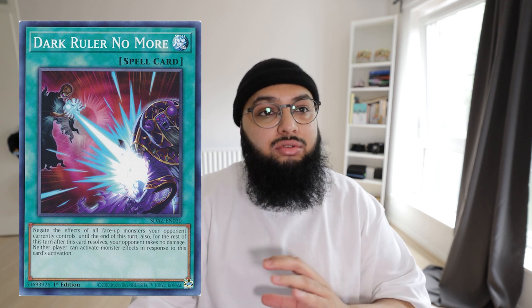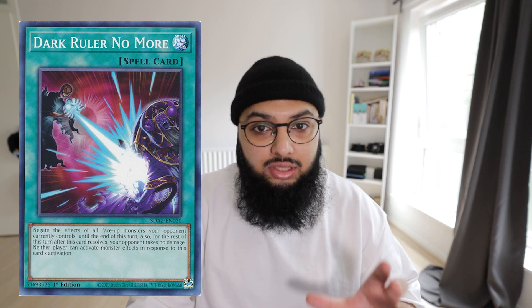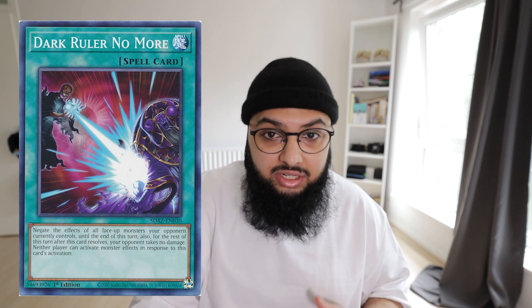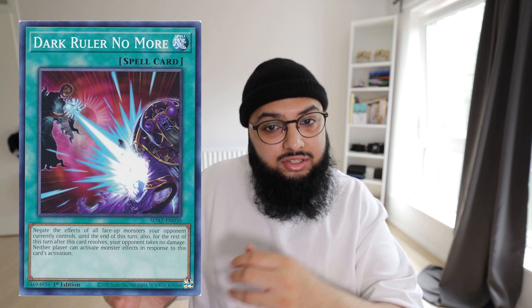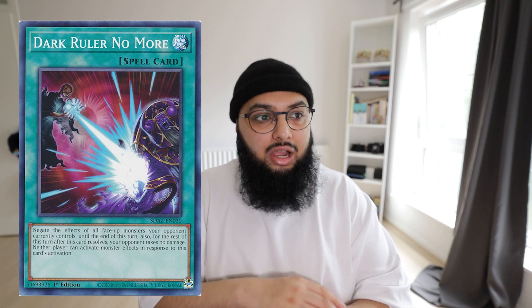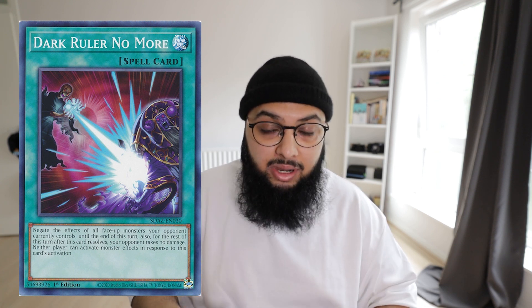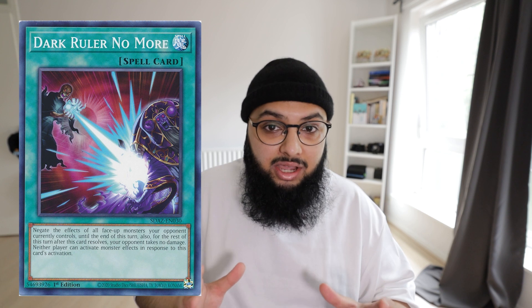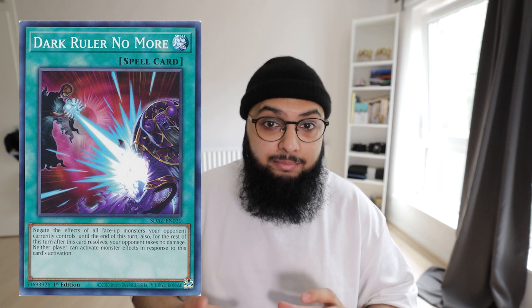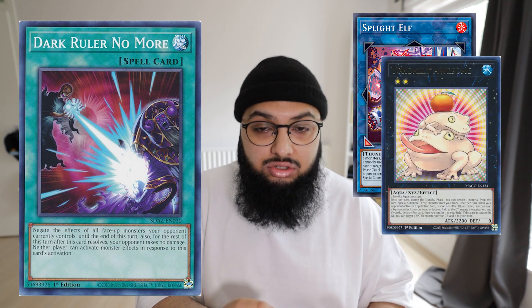The first card on the list — my favorite side deck option, maybe even a main deck option — is Dark Ruler No More. This card outright stops a lot of the current meta threats and has been doing so for the last two or three years. Your opponent cannot respond with monster effects on resolution, so they can't negate it. You're allowed to outright negate all their monster effects. They don't lose battle damage, but that doesn't matter — you're gonna break their board and have the advantage. Dark Ruler No More is going to be great.